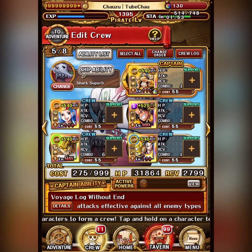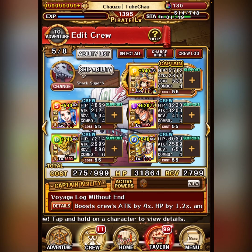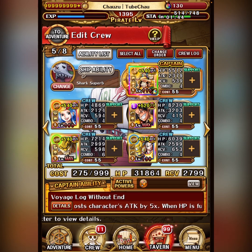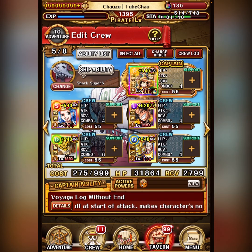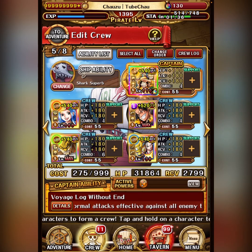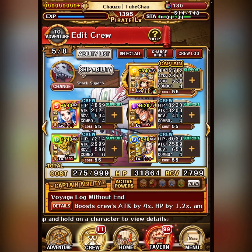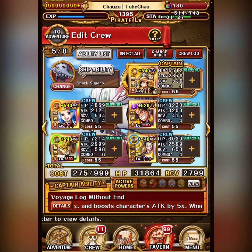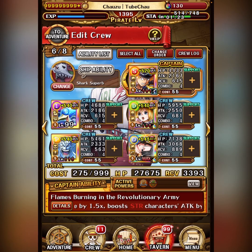I'm so excited for this. I'm going to spend today and tomorrow just making new teams for Garp Challenge, Doffy 2, Revo 2, the forest, Hawkins Forest and Kid Wars, stuff like that. Going to make some fun use of legends — legends are usually hard to use as friend captain without having to beg people, so I'm super excited about that.